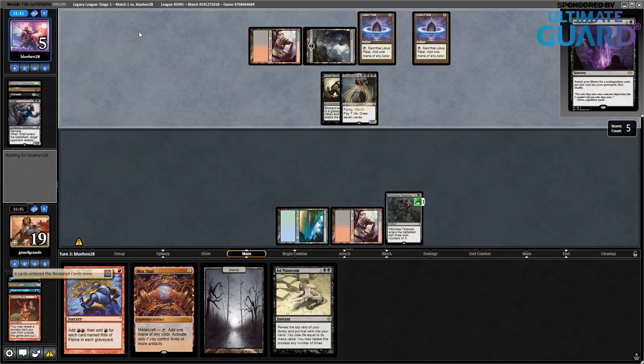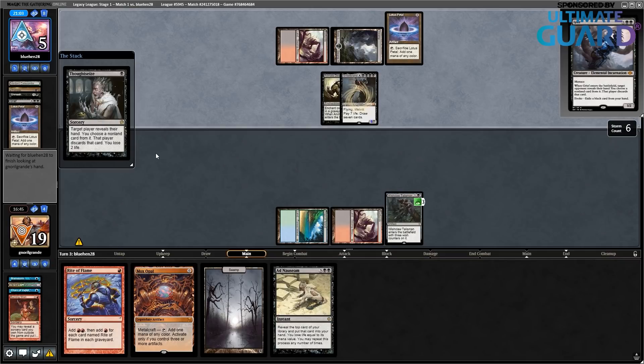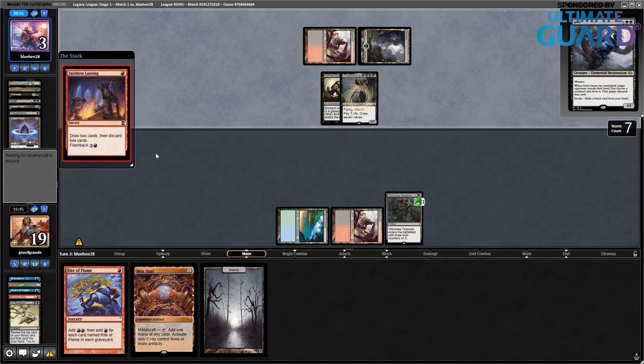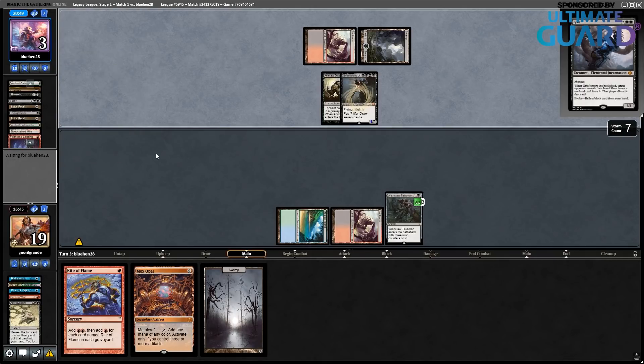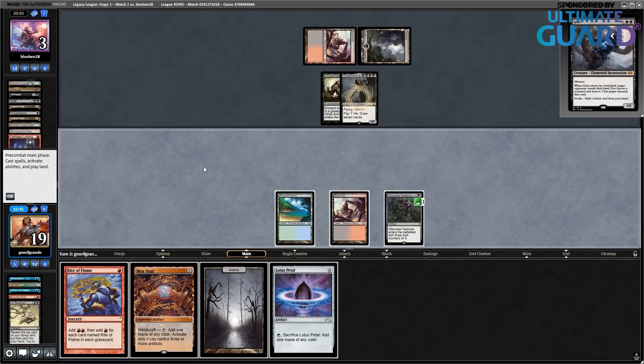I still have Wishclaw Talisman in play. They mulliganed to three and are winning this game, which is kind of funny. But I didn't want to mulligan because my opponent played so many discard spells, so I just kept a hand of seven cards. That was a pretty consistent turn three kill from them. They have three cards and three life — three life is not that much. I have Tendrils of Agony in my deck — this is easily a win here.